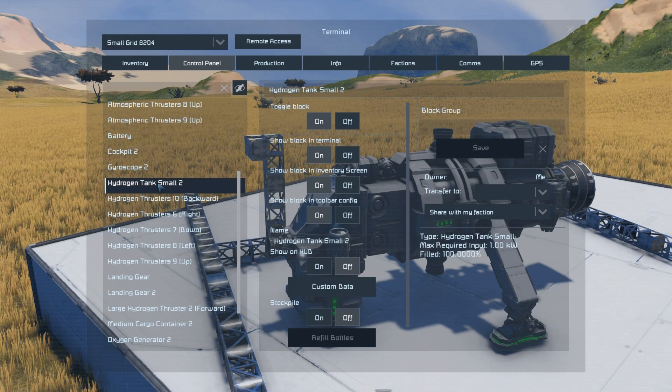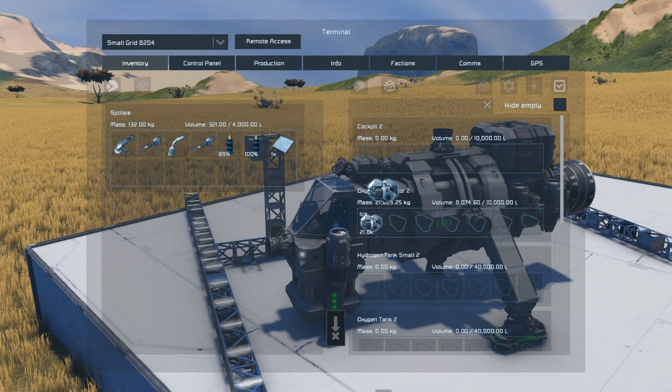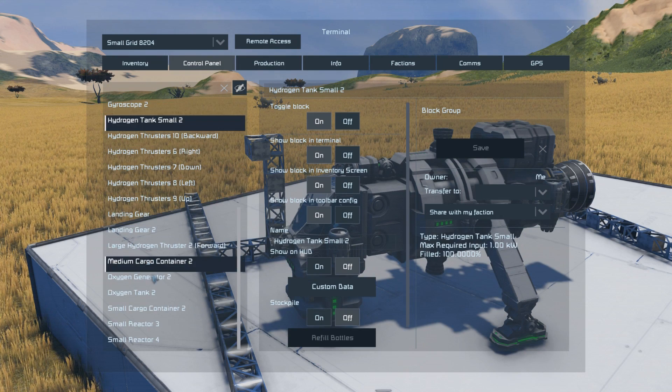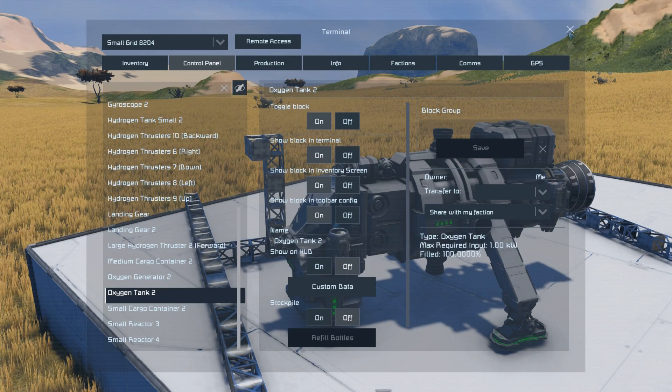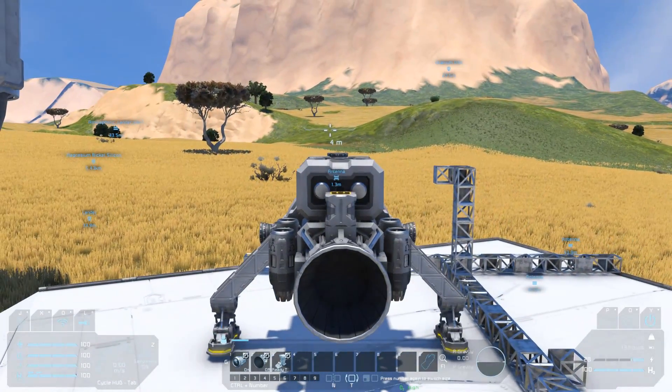With the hydrogen tank now full, let's see how much ice is left in the cargo hold — looks like about half, so we'll be able to get a full extra tank from the remaining ice. It's good to check that we've still got a drill in our inventory, as we'll want to do some mining up there for fuel and to get some platinum. It's also a good idea to check that our oxygen tank is full, as going up into space means we can no longer rely on the natural oxygen around us — we'll suffocate if we don't have enough. And now it's time for takeoff.